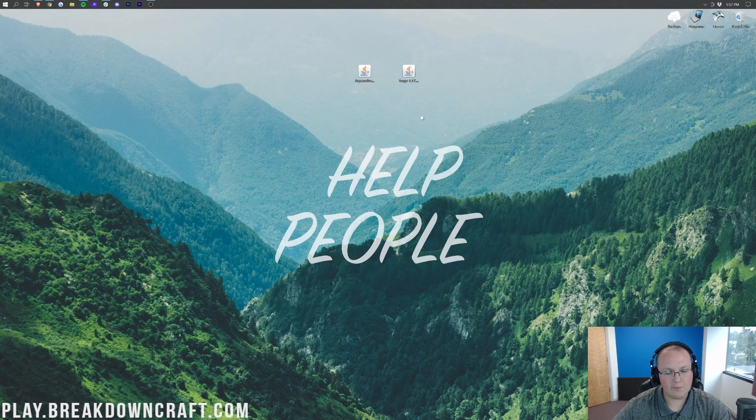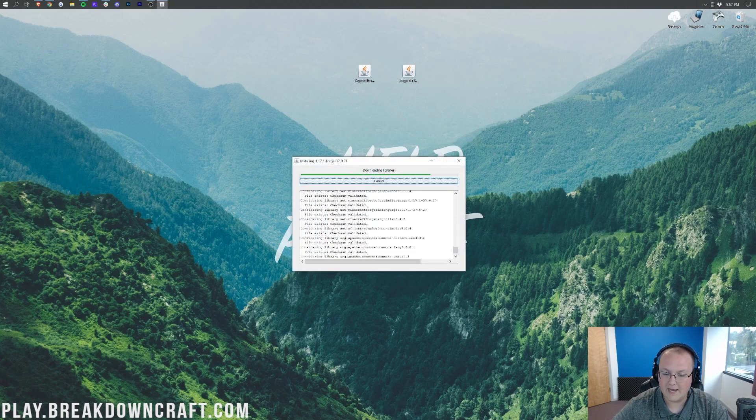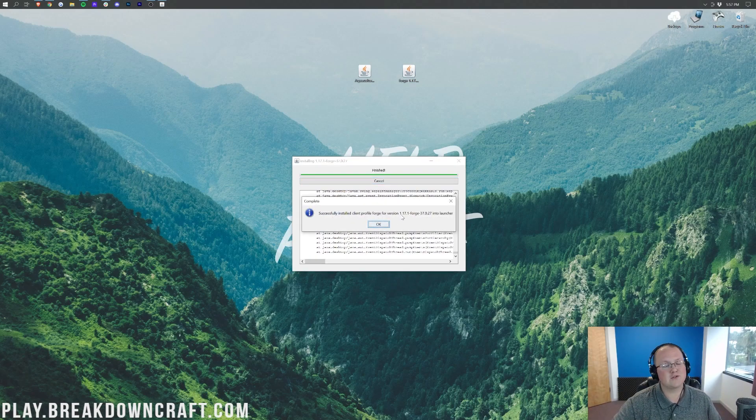Once that's sorted, you should be able to right-click on Forge, click Open With, click Java, and click OK. That will open the mod system installer for Forge. Click Install Client and click OK — it will download and install Forge for 1.17.1. Once complete, it will say the install was successful. If Forge doesn't install successfully, it's likely because you haven't played Minecraft 1.17.1 with no mods at all — go do that first, then come back and install Forge.